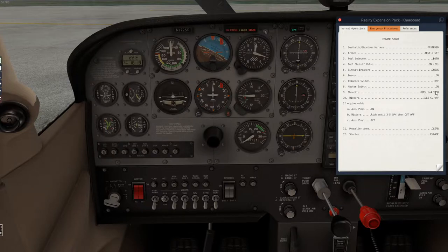We're going to open the throttle a quarter inch and bring the mixture down to idle cutoff. Since the engine is cold, we'll turn on the auxiliary fuel pump and bring the mixture up until we get a three to five gallon per hour flow — we can see that on the gauge up here. Then we turn off the pump before we start the engine. Let's go ahead and do that.